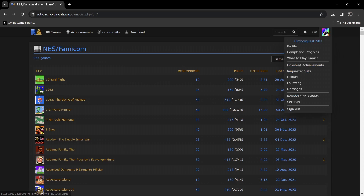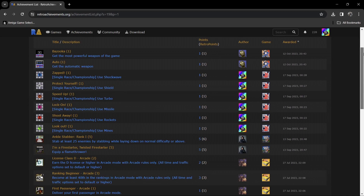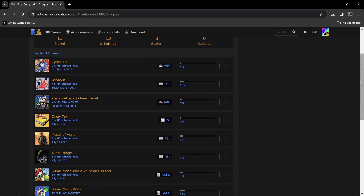If I take you to my profile and go to Unlocked Achievements, I've got all the achievements here that I've recently unlocked. Going to the profile and Completion Progress, it also keeps tabs on what game I was playing and shows the percentages. For example, Russian Attack — or Green Beret as it's known in the UK — on Commodore 64, it tells me I've earned 5% out of 100% achievements. Also Alien Trilogy, where I've earned a pitiful 1% of achievements in that game.